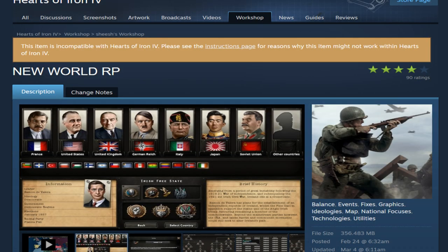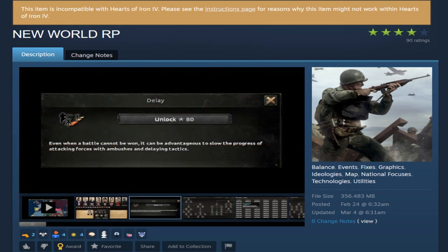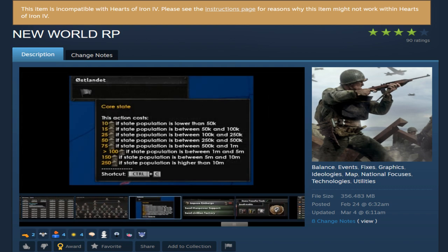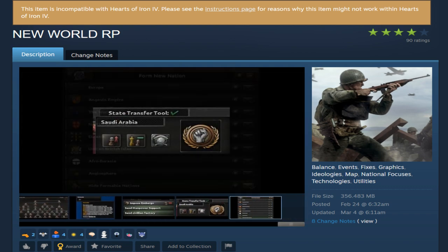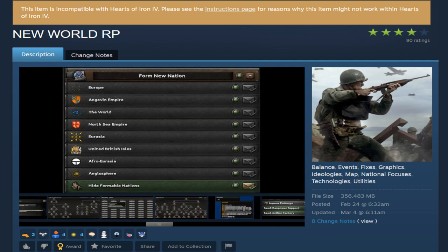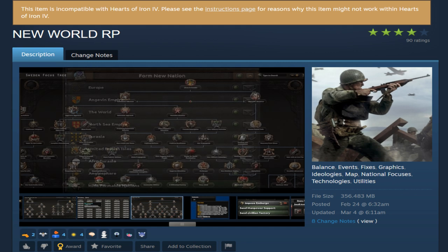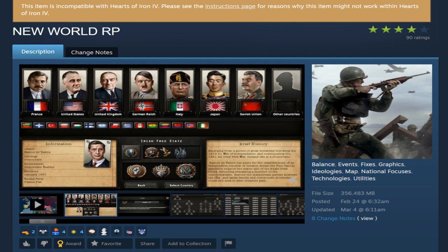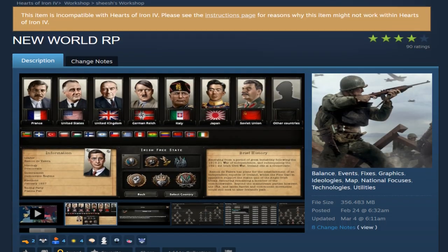Mod number three: New World RP, or New World Roleplay. It does have a lot of stuff in it — it seems like something good for Hoi 4 multiplayer. But I don't know why it's delisted. Maybe it has to do with the German Reich having their historical flag, which has the, let's call it the 'no-no sign,' for the sake of this video.